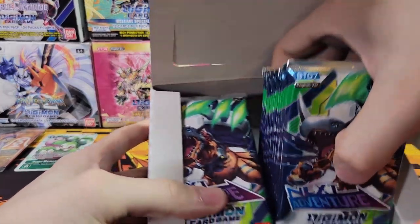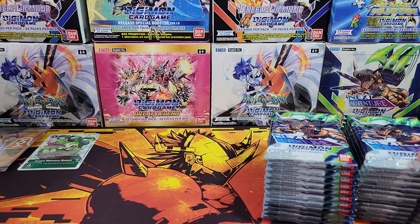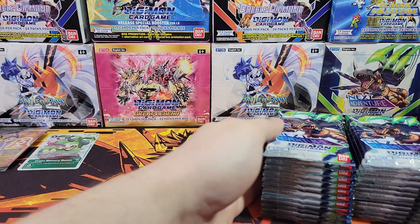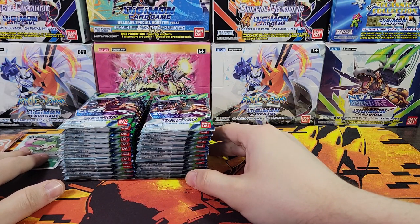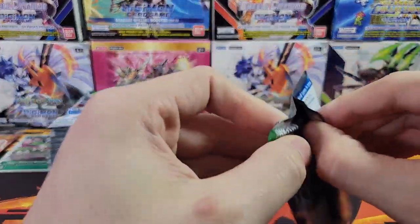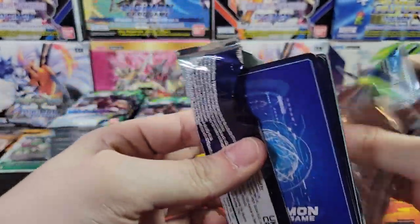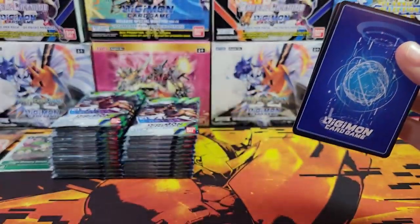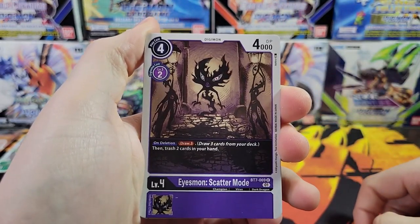There's Suzanumon and Lusamon - those are the two secret rares for this set. And there's alt arts of both of them, as there usually is with the secret rares. There's also multiple varieties of Greymon in this set. So let's get into it.